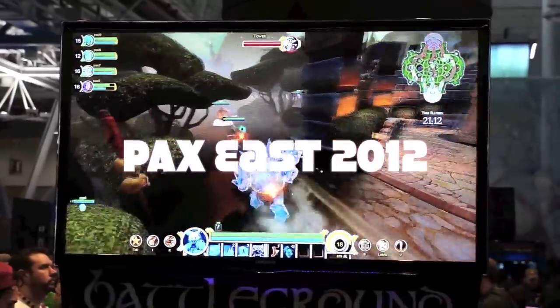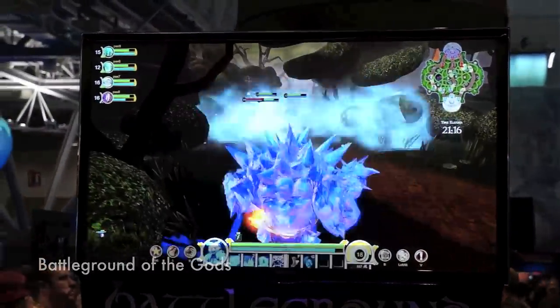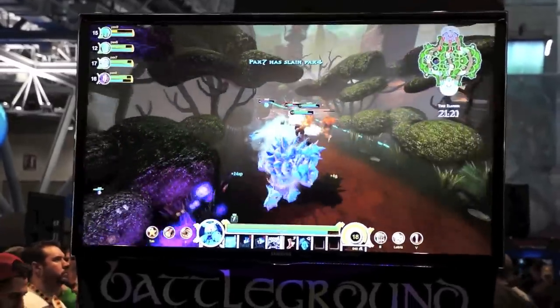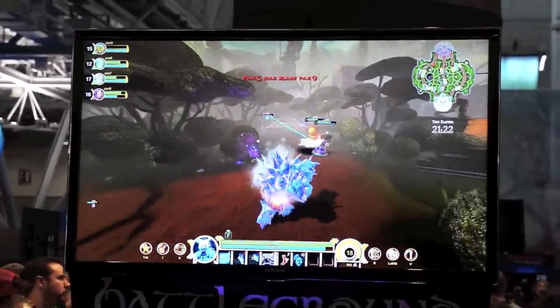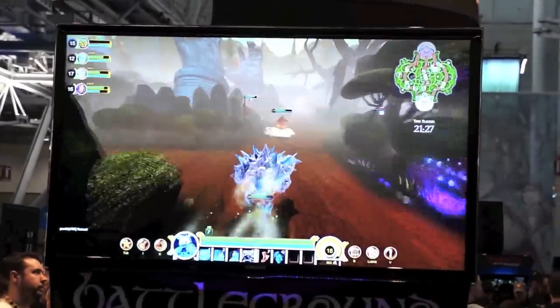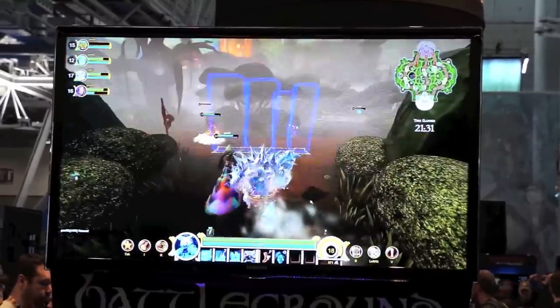They push harder and they're obviously harder to kill. So just like in any MOBA, the idea is to push the towers, push the Phoenix, and kill the base to win the game. The Phoenixes do respawn — they have a three-minute cooldown, so you have about three minutes to try to push mid.